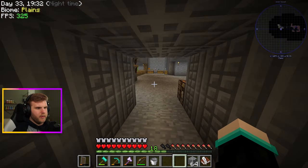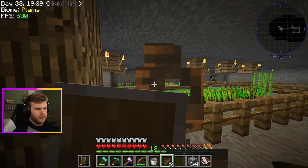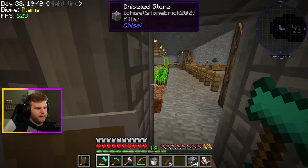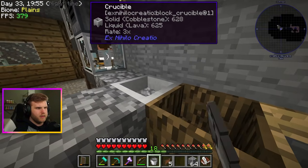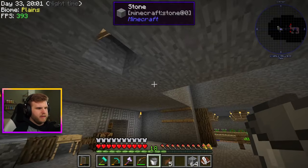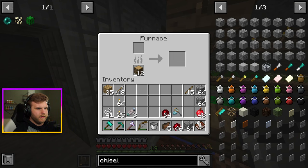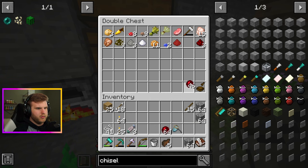The oreberry bushes have potentially been fixed, which is good. They should grow now - I hope they grow now. We'll have to wait and find out. This lava is almost done - I think it needs to get to a thousand to become lava. I have a bunch of wood there. Oh yeah, I have a bunch of apples getting cooked up too - they're probably done now. Yep, a full stack of 64 apples just got cooked.